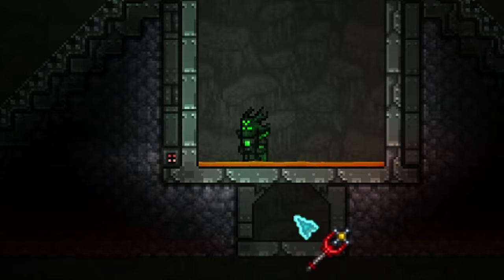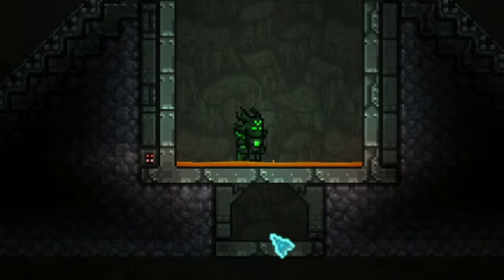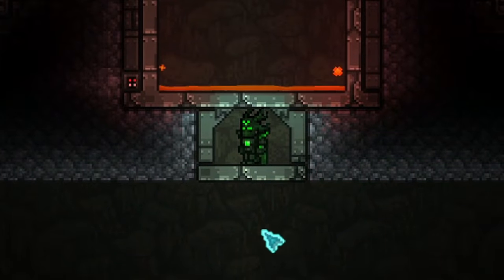Now we have a farm that will spawn hallowed enemies and use these darts to wake up the mimics. But we will have, as I said, hallowed mimics attacking you and enchanted swords — those are going to be the biggest problem because all of the conditions required to get chaos elemental spawning will also allow for those two enemies to spawn as well.